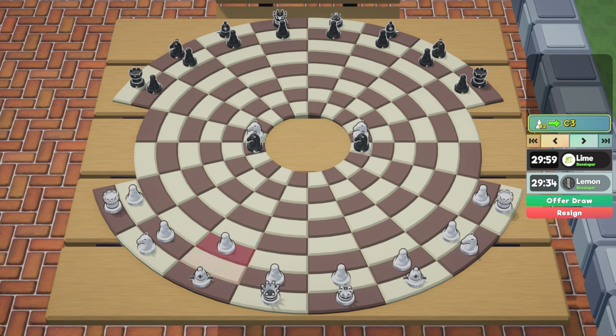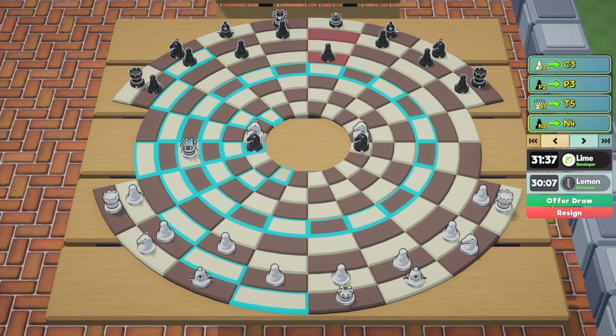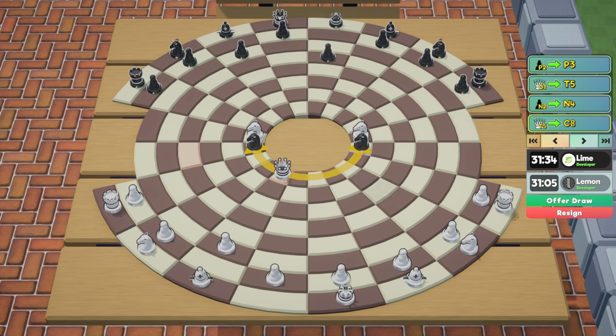First, white moves their pawn to c3, which opens up a potential attack on black's knight. If black responds by mirroring white, white can proceed to attack the knight on t8. Black is likely to respond with pawn to n4, defending the knight and putting pressure on one of white's knights with the queen. White can respond by moving the queen to c8, now putting pressure on both knights.